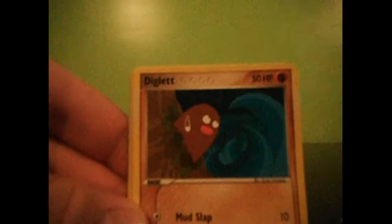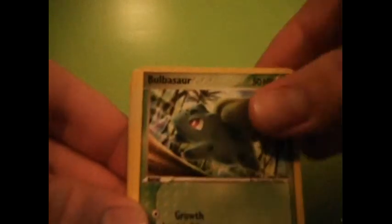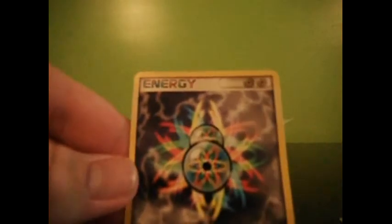Krabby, Electrike, Diglett, Charmander, Bulbasaur, Charmeleon, Warp Point, Dugtrio Reverse, and Double Rainbow Energy. Finally a new one.